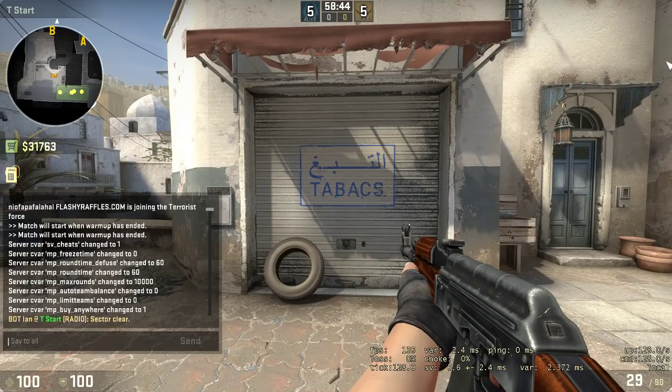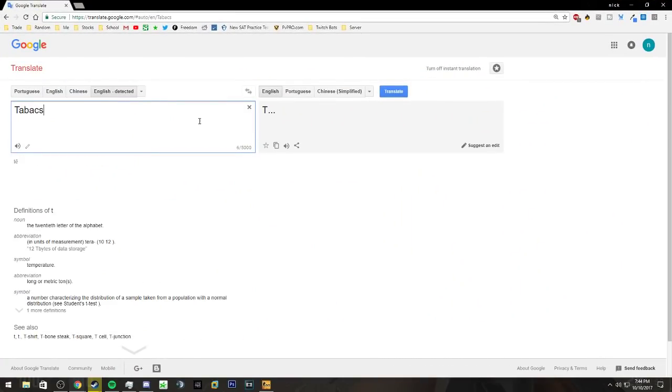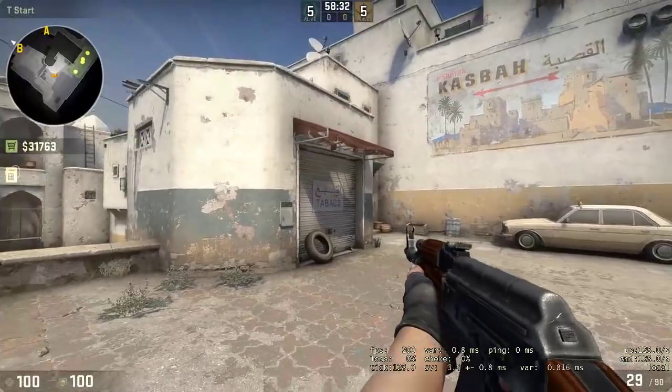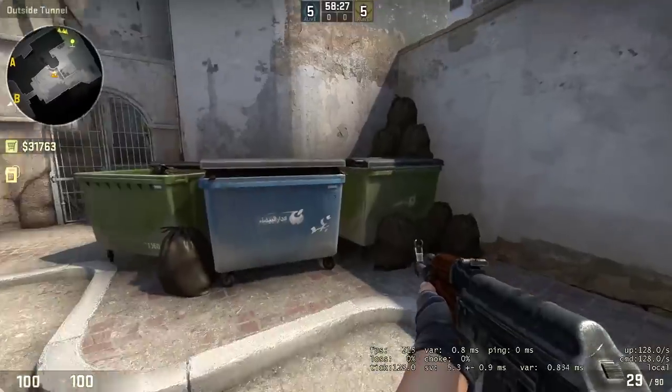Translating on Google from French to English: 'tabx' means tobacco in French. So this map is set in Morocco, I think, according to people in the dev community. It makes sense because it's combining Arabic and French.